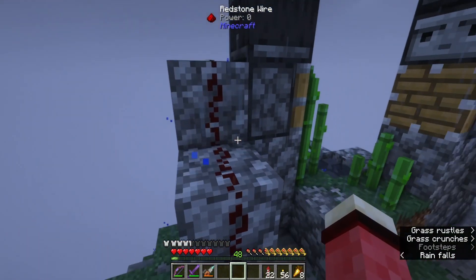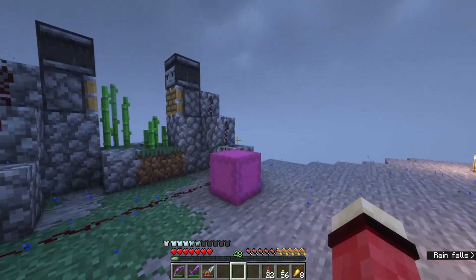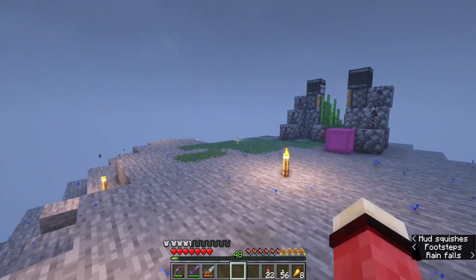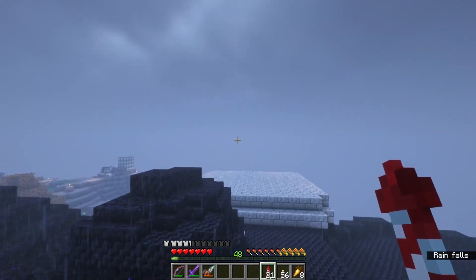Burnt paper blocks are just paper blocks that you smelt down, and a paper block is just nine paper. Everybody's seen an automatic sugar cane farm before, right? Once the sugar cane grows, it's going to get filtered into an auto-crafting table. From there, the paper is going to be made into paper blocks. I'm going to try and section it off so half of them get burnt and half don't — that way I still have paper for the firework itself. Half of the paper blocks will be sorted into electric furnaces. Once they get burned, all we have to do is put them into another auto-crafting table and make them into gunpowder. It sounds like a very long and tedious process, and yes, it absolutely will be. But I think it will be worth it.